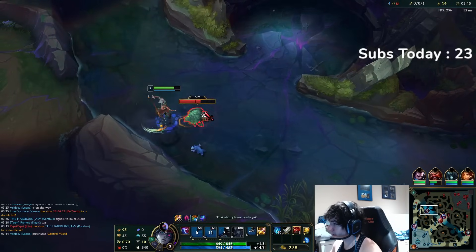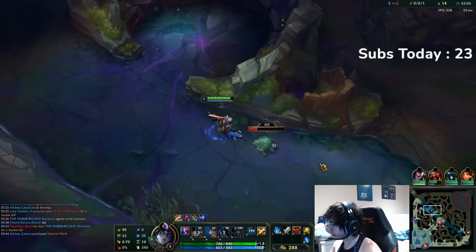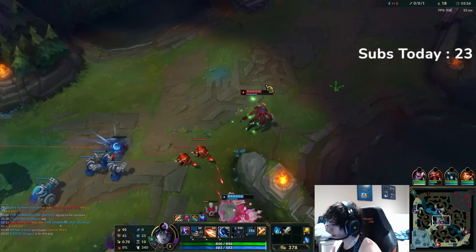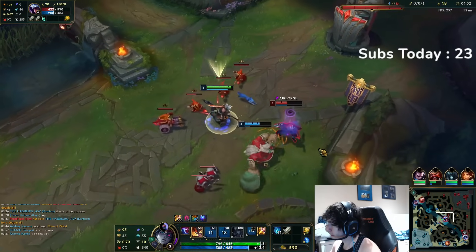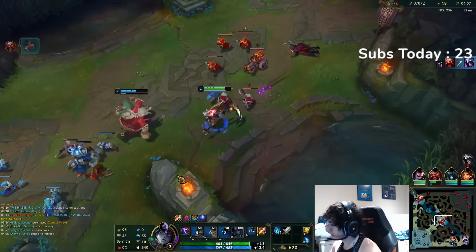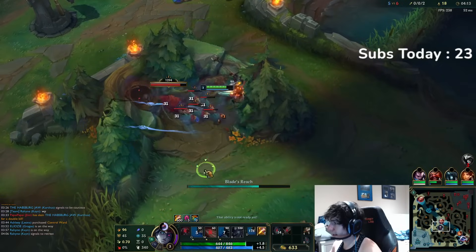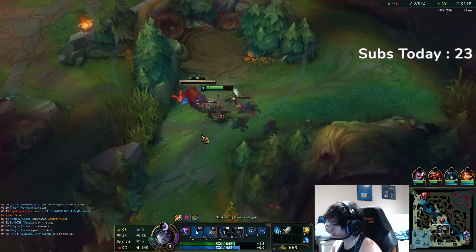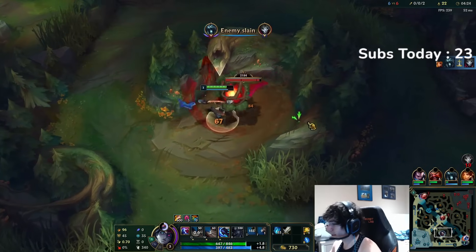Enemy Raptors should be spawning soon. I can maybe look to take that while she's getting bot. Keep in mind I am going red form by the way — I only really do the 3Q max W for red form. I don't do it for blue. I actually like maxing Q on blue, because you actually do get more damage maxing Q when you're blue Kayn.